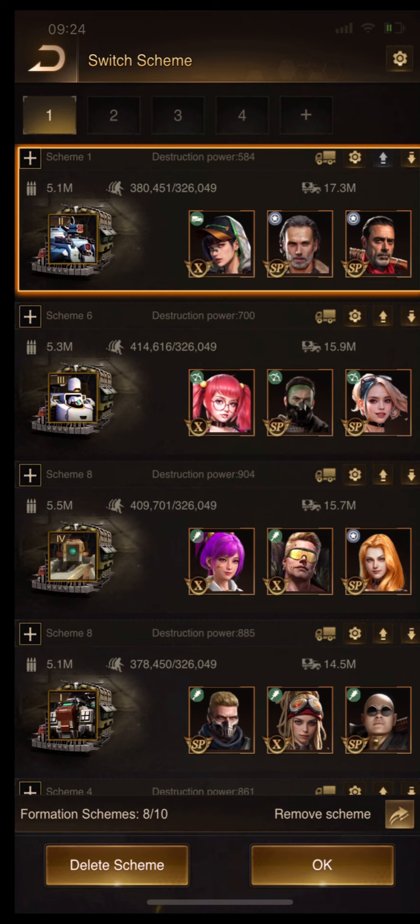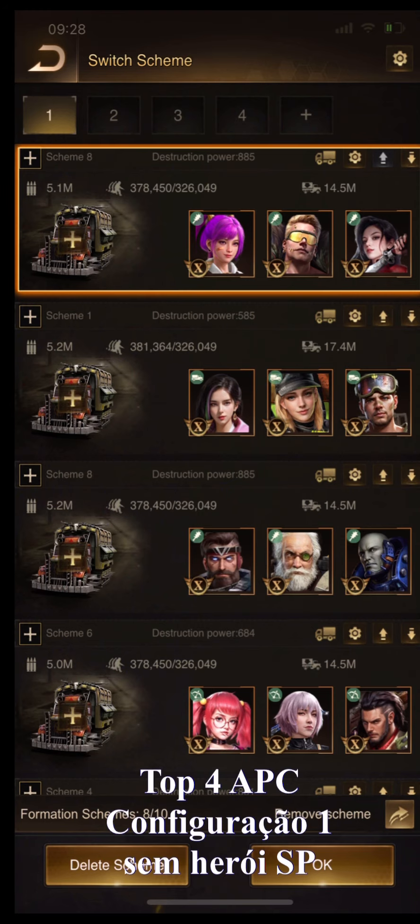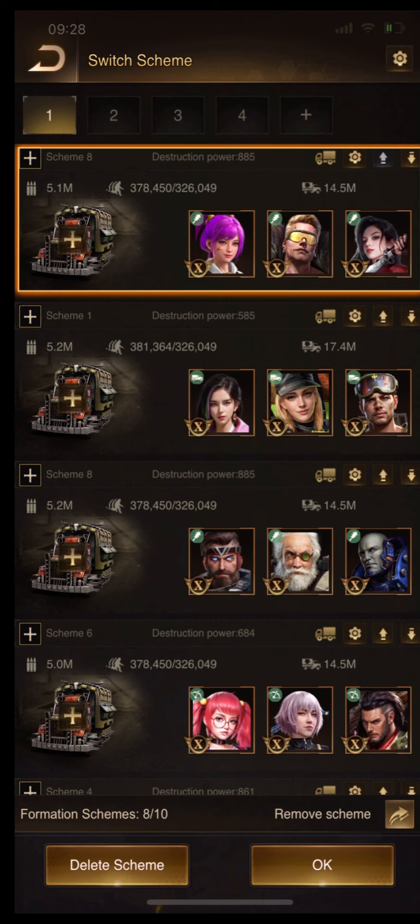Skill with Emerald Rose is good too. Now let's see the top 4 APC setups without SP heroes. This is the number 1 setup — no SP heroes here, no mixed formations. Super Killer, Spark Fox, Fowler Raven, and Speedstar in the front line.